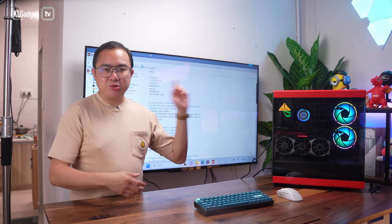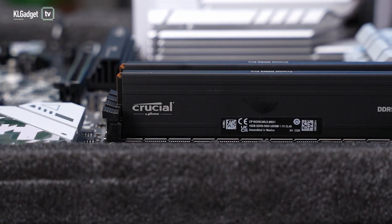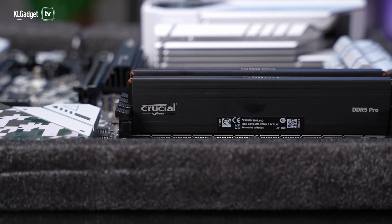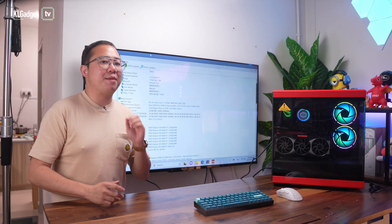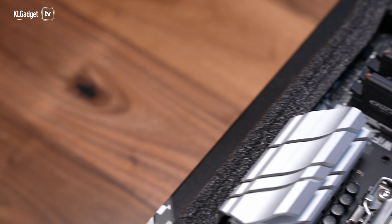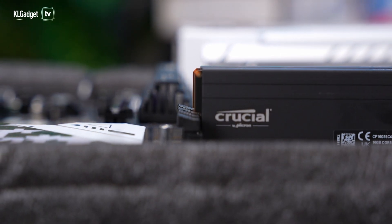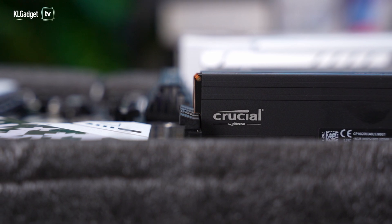Here's our new PC build with Crucial's DDR5 Pro and the T700 PCIe SSD. One of the main reasons you'll want to go for DDR5 RAM is the increased memory bandwidth for multi-core processors, and it has better power efficiency than DDR4 as it merely operates at 1.1V, which will greatly benefit applications and games that take advantage of multi-core processing. The Crucial DDR5 Pro is one of the more affordable memory kits available, featuring a simple black heat spreader with no RGB lighting.